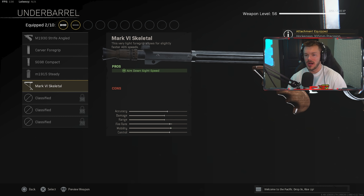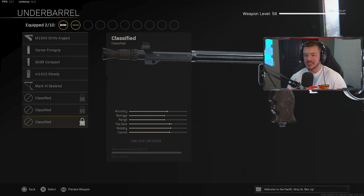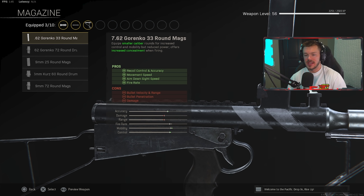In the underbarrel section, we're going for ADS speed — the best option here being the Mark V Skeletal. I actually played public match multiplayer until I unlocked it just so I could use it in Warzone, and between my own testing and looking at other builds on YouTube and Twitter, this is indeed the best option.